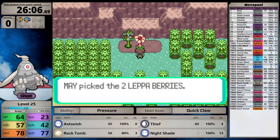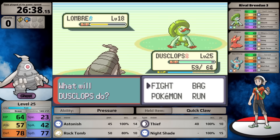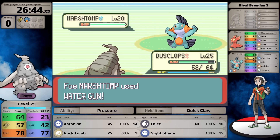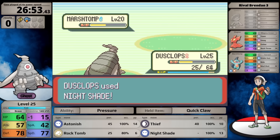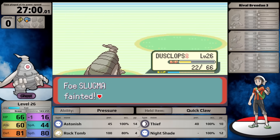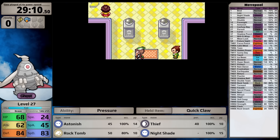The rival's next, and his Lombre has Astonish which is super effective against Dusclops - but it only does five damage. I knock out Lombre and move to Marshtomp. Rock Tomb lowers its speed and then I use Nightshade for more consistent damage, getting brought to decently low health. After defeating the rival, I have a chance to learn Pursuit, but Thief's ability to steal held items is more useful since the AI rarely switches.